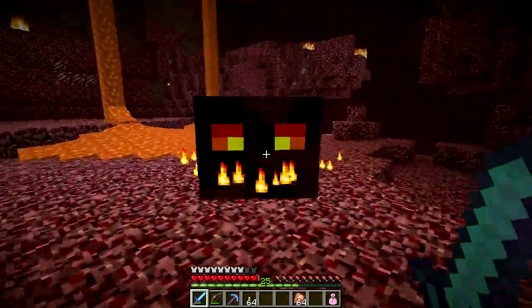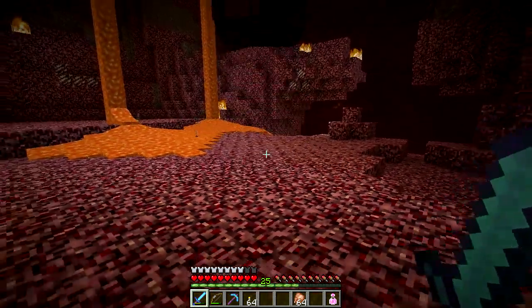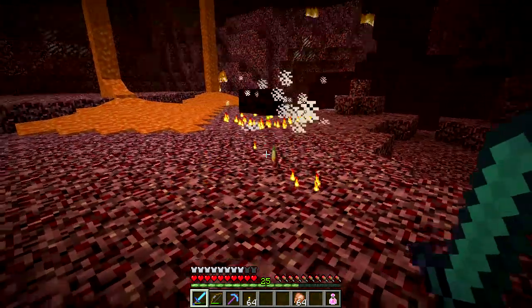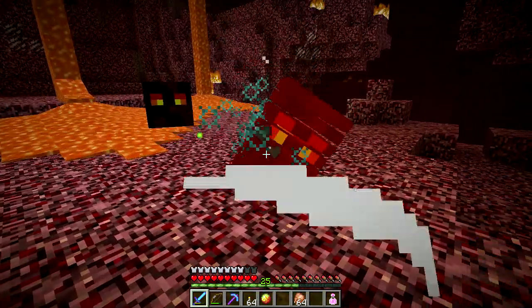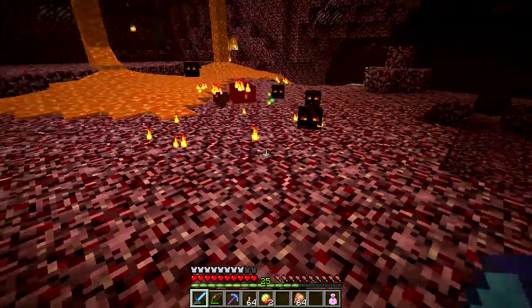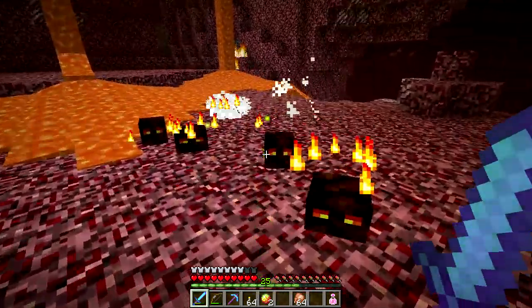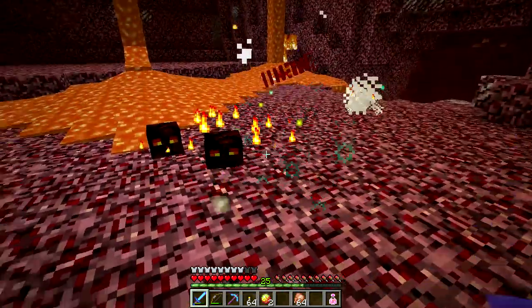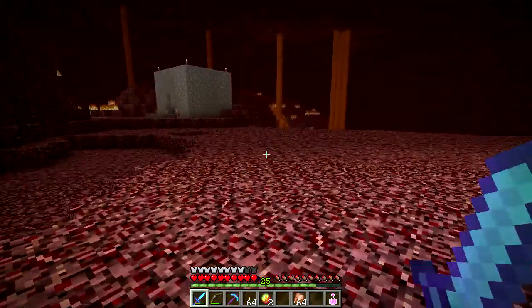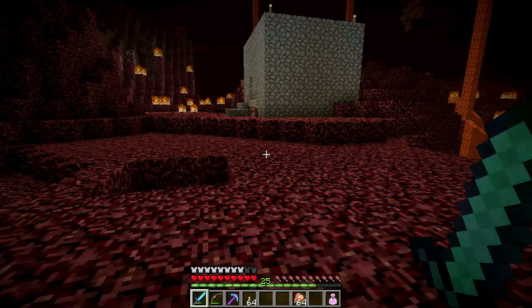Come on dude, come at me! Magma cream, magma cream — we need this! Oh, we need that too. Get rid of these guys — this is good experience, as long as the experience balls don't burn up in the lava. That's good — we can make some more fire resistance potions.